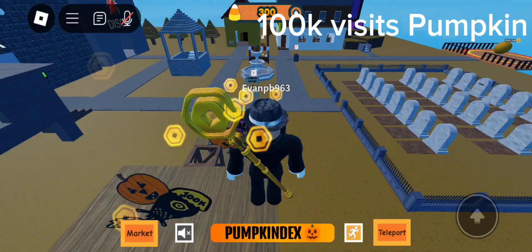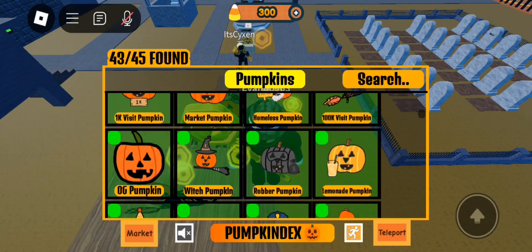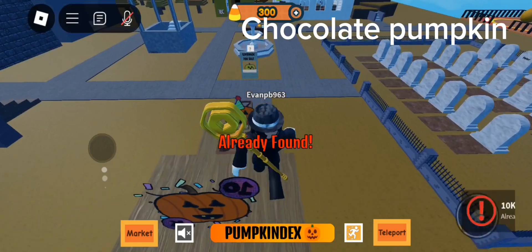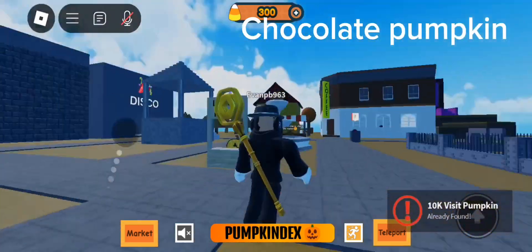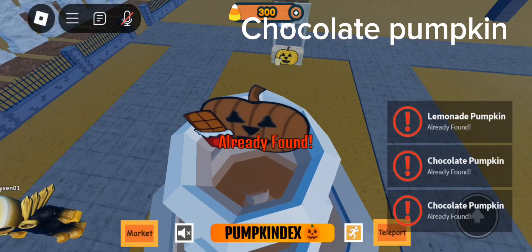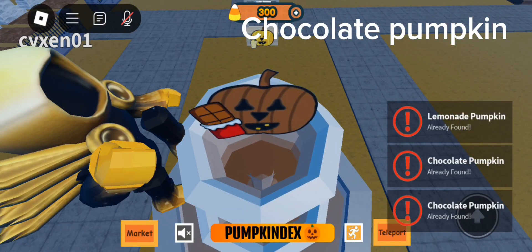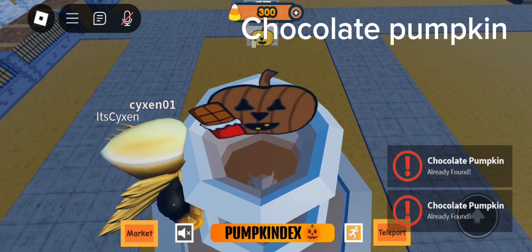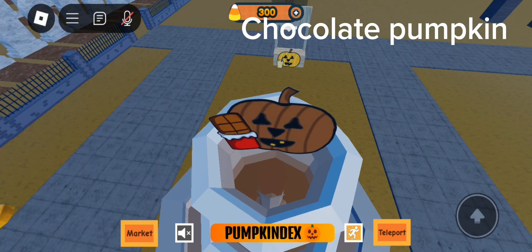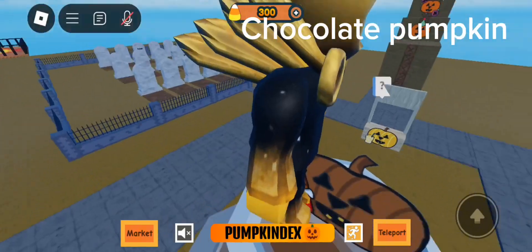It already has 1k visits, which is insane. Let's move on to the next one — Chocolate. If you go over to the Discord server you'll notice this was actually recommended. It's over here inside of the fountain. It's a beautiful pumpkin, probably one of my favorites. Fun fact: I'm allergic to chocolate, so this hurts my stomach just staring at it.